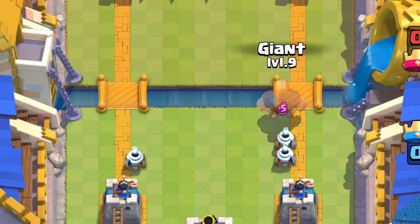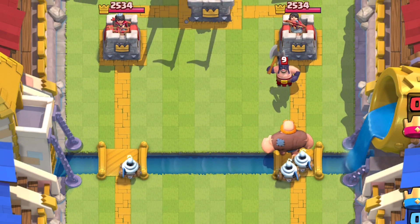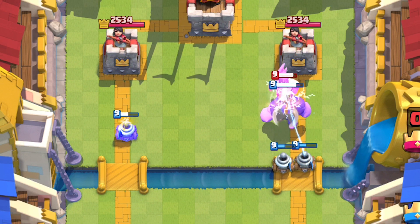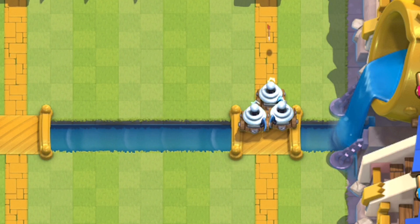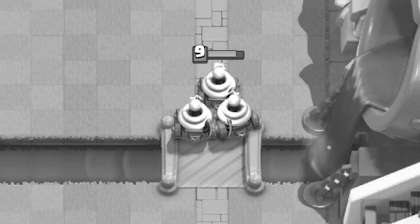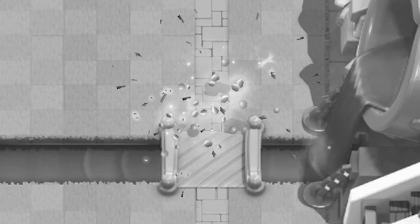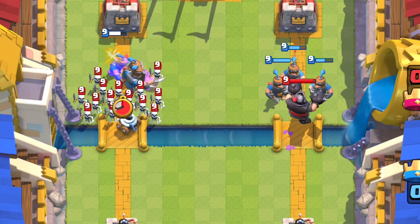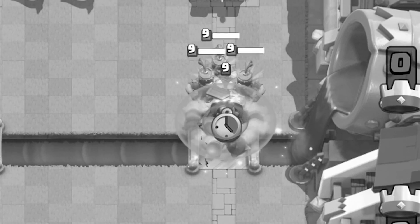Because of their shorter range, they're not exactly safe behind a tank when faced against an Executioner or a Bowler — those units can splash behind the tank and wreck the Zappies before they deal too much damage. Now that Zappies have a longer load time when in motion, you can actually just drop Fire Spirits on them directly — that's a positive Elixir trade for you, not the Zappies. One of the most annoying counters is the Mega Knight; his spawn damage obliterates the Zappies.